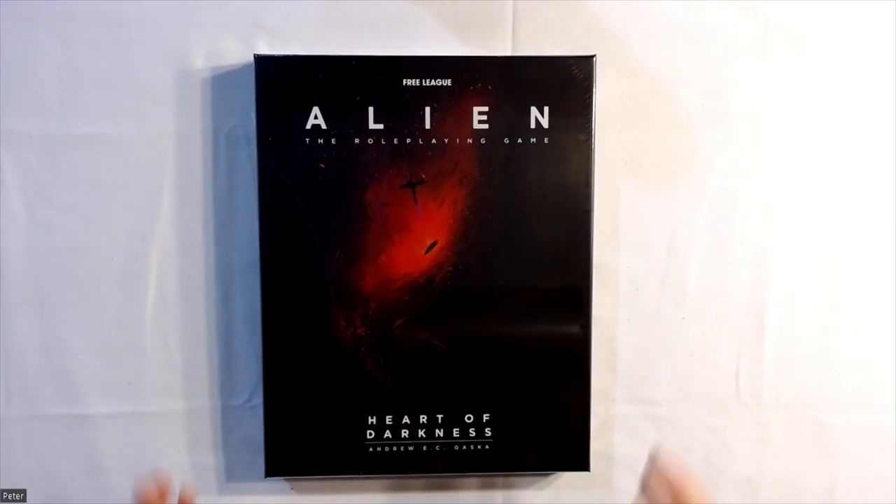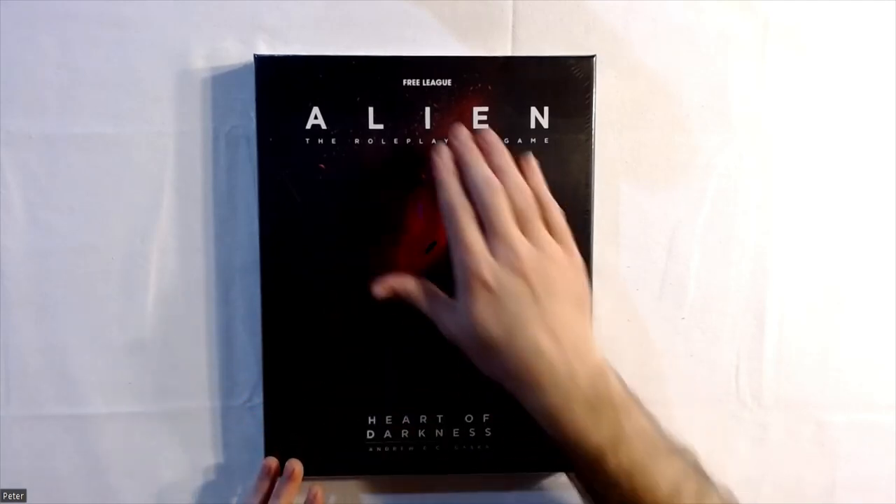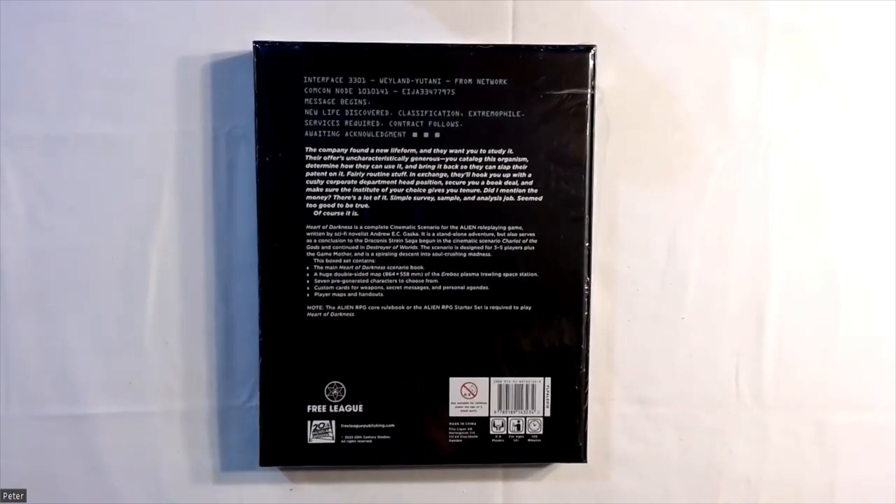Alright, so we're down at the table with Alien: The Roleplaying Game — Heart of Darkness by Andrew E.C. Gaska, published by Free League Publishing. Let's flip over the box and read the back. 'The company found a new life form and they want you to study it. Their offer is uncharacteristically generous: catalog the organism, determine how they can use it, and bring it back so they can slap their patent on it. Fairly routine stuff. In exchange they'll hook you up with a cushy corporate department head position, secure you a book deal, and make sure the institute of your choice gives you tenure. Did I mention the money? There's a lot of it.'